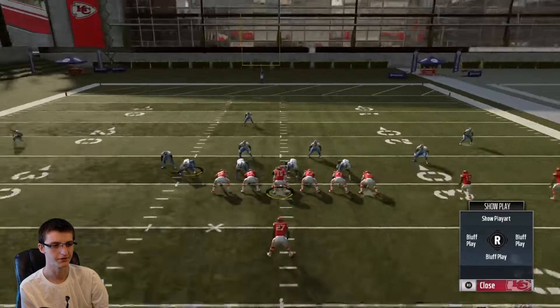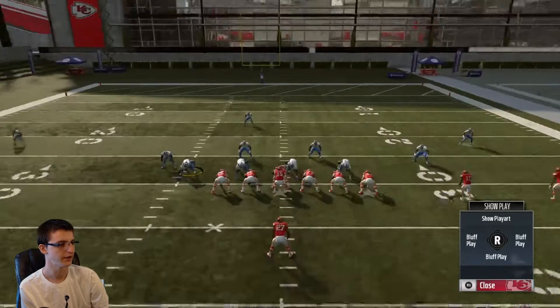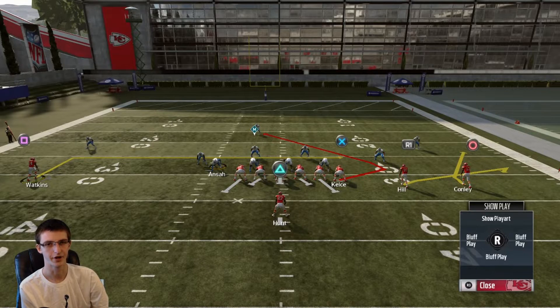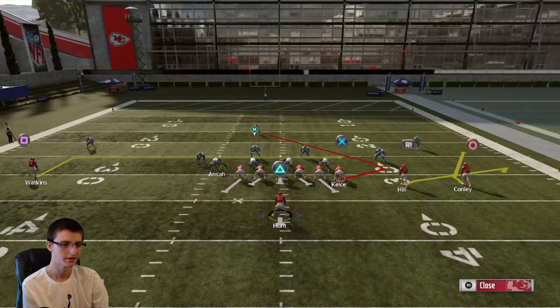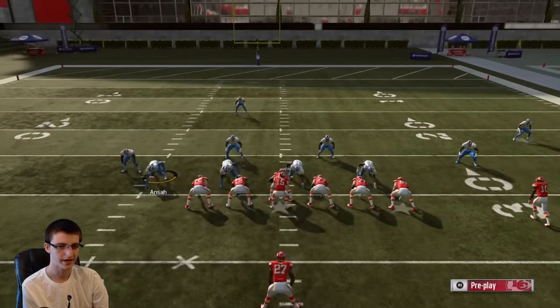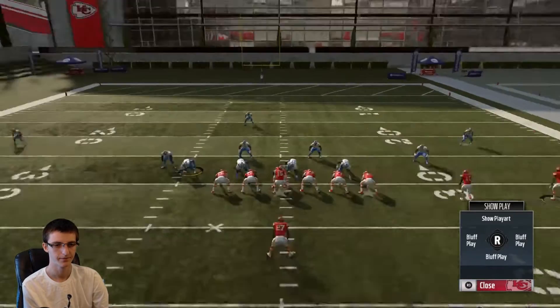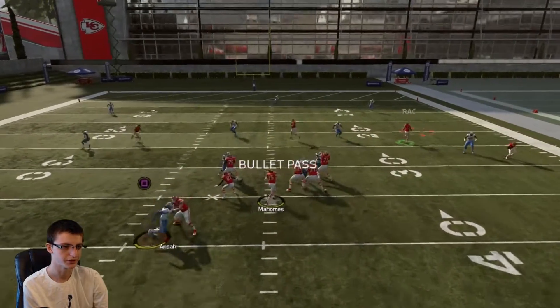All you're going to want to do is put the R1 or RB receiver in a flat route, and put the outside receiver on the left — the square or X receiver — on an in route. Very simple setup. Then block the running back, and motion the receiver on the outside right next to the middle receiver, the R1/RB receiver. As you're going to see, there's a nice little crease in between the zones to throw this for an easy 10-yard completion.